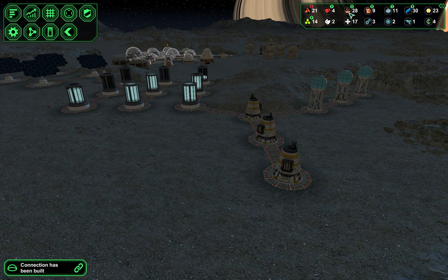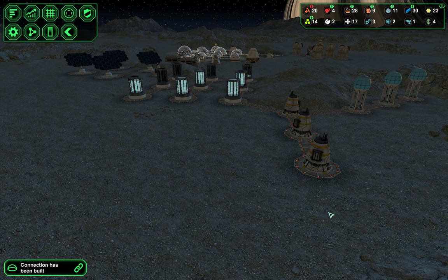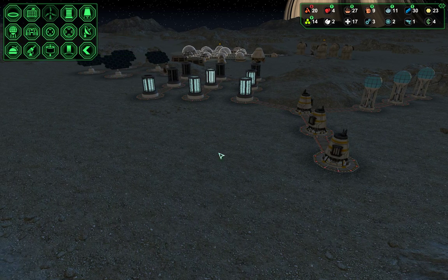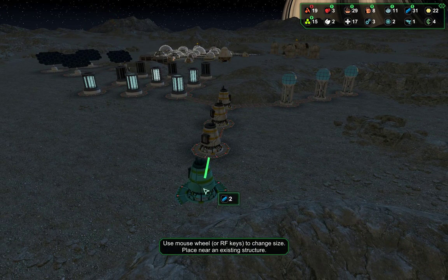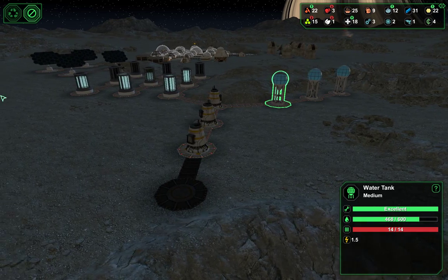We're going to fix up our power grid. You can see our food is dropping — we have spots for about 40 meals, so being down to 30 is a sign that we're not producing as much food as we can. I'm going to put in a water extractor so we can fill our biodome without worrying about it. You can see that we dip into the red occasionally already, so if we fill up that massive biodome, we'll quickly drain those tanks.